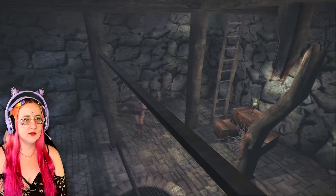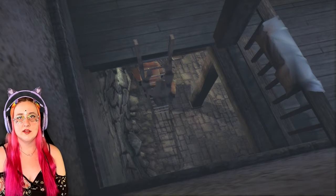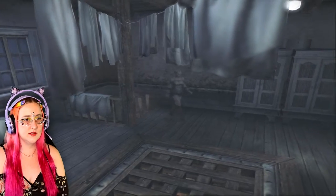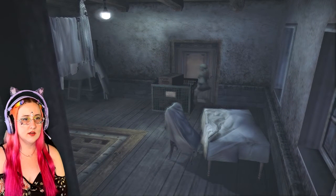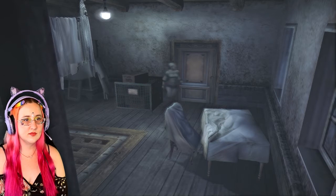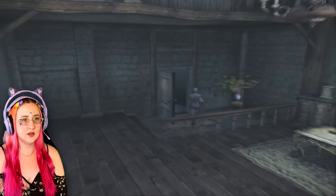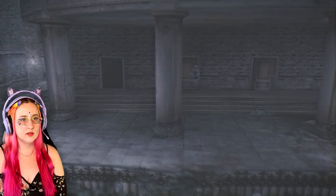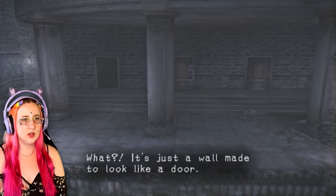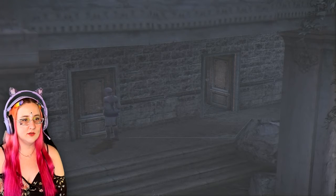I think that's the one. This is where we first ran into Debilitas, when he first chased us. I'm going to go ahead and get this out of the way and get out of here. I can also explore that drawbridge, and there are also doors here that I haven't explored. What? It's just a wall made to look like a door. Is it just some random prank? What about this one? What? It's just a wall made to look like a door. So those two are fake.